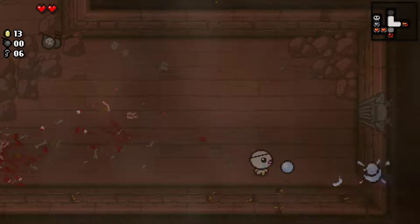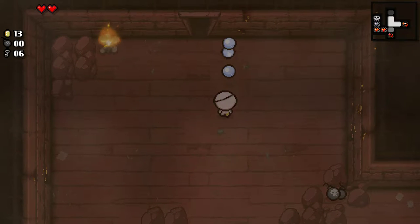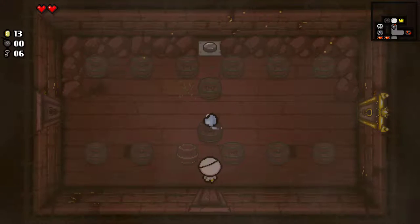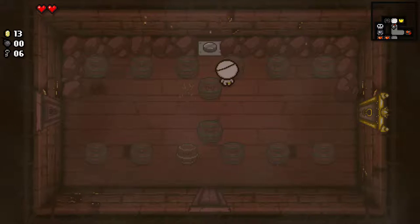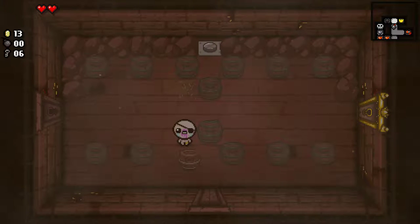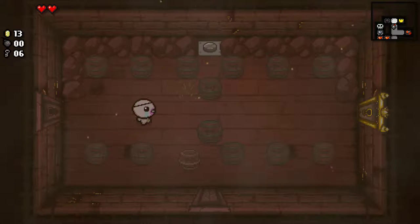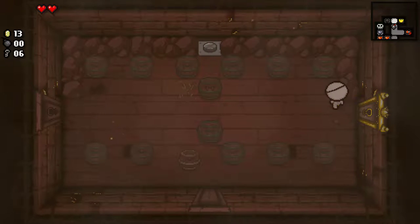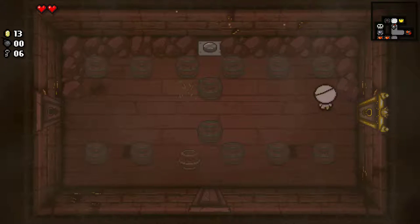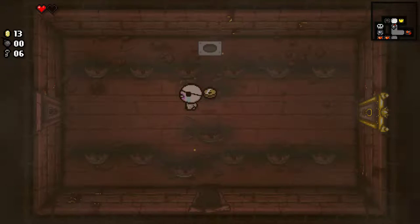What challenge room do we have here? The death challenge room — I think I mentioned last time, you can only get in it if you have a heart or less. So to get out of this room, I need to push the button, which means I need to be in a place where I'm not going to get hit. I think the best place is going to be right up next to the door. I guess I didn't do that right. Oh well.